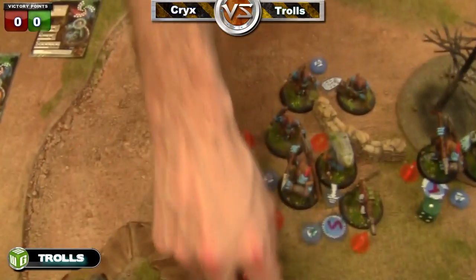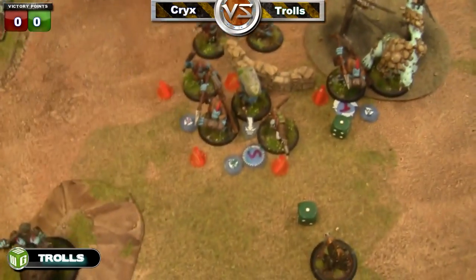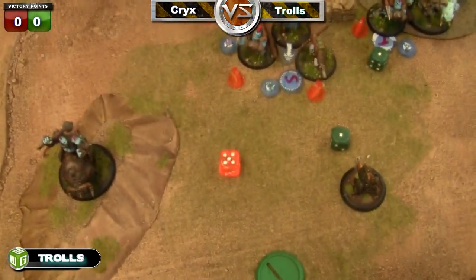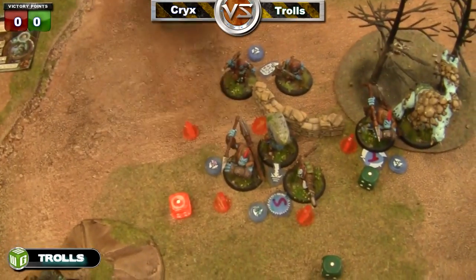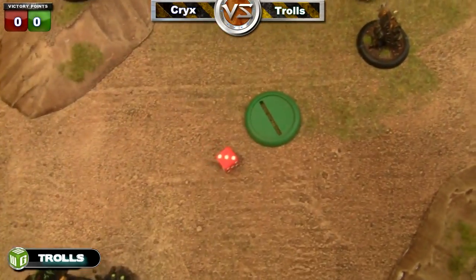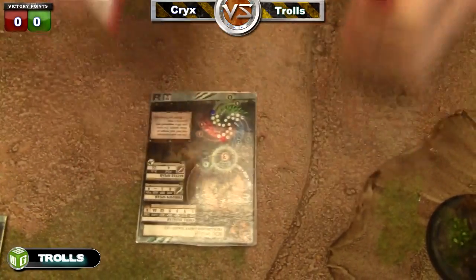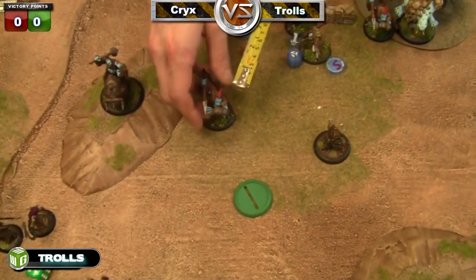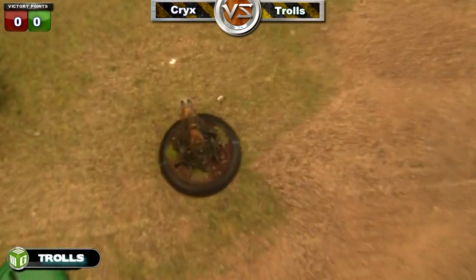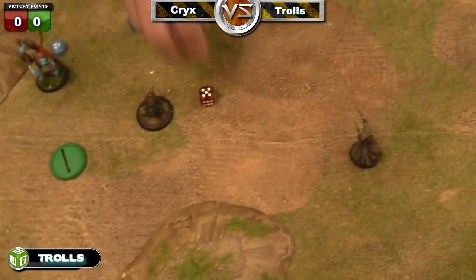Here we are at the beginning of the troll turn. Corrosion goes out, corrosion goes out, one does not go out. Those three all have to either take damage or make tough rolls — tough on the stone bear, he makes it; tough on the other guy, he does not; and the troll takes one point of damage to his three. Corrosion is neat but I'm really more a fan of continuous fire for the better chance of doing more damage, even though it's a little random.